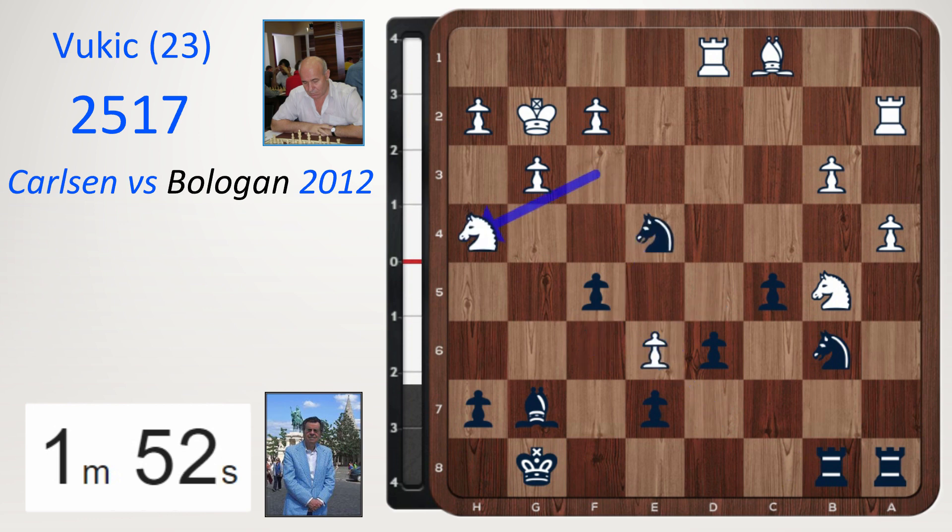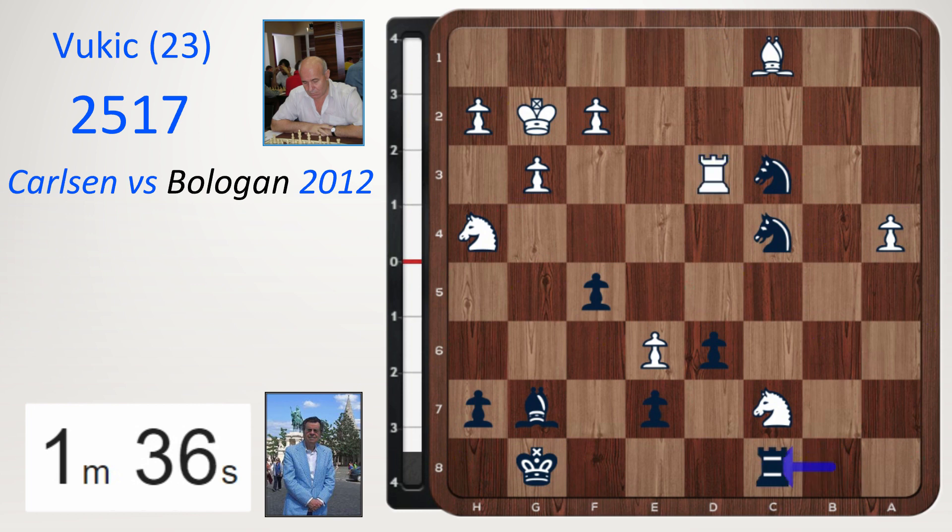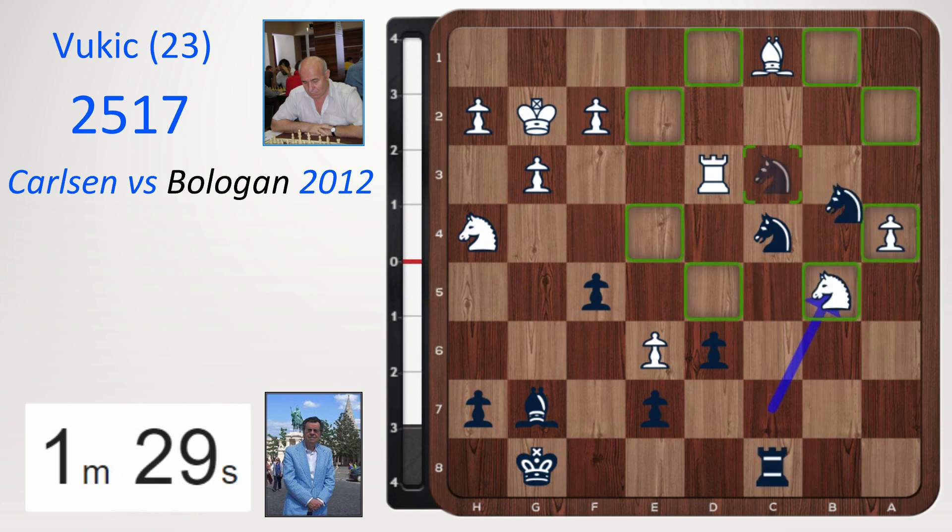Take, take, Nc7, Nc3 — both players' rooks are being attacked, and an exchange takes place. Knight takes a8, knight takes a2, knight back, Nc3, Rd3, Rc8, Nb5, knight takes b5, a takes, and rook c5. Now it was possible to go knight takes a4, but then knight takes f5, and white is still up a pawn.